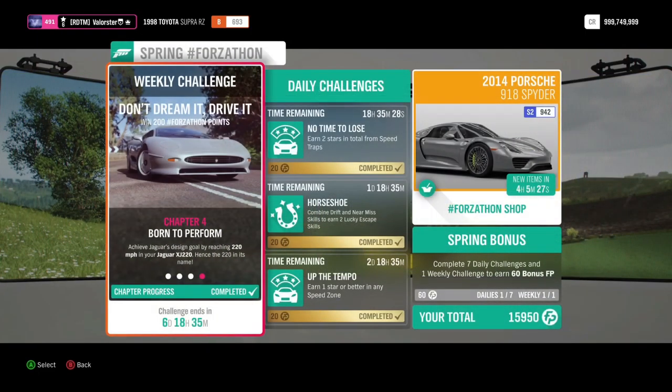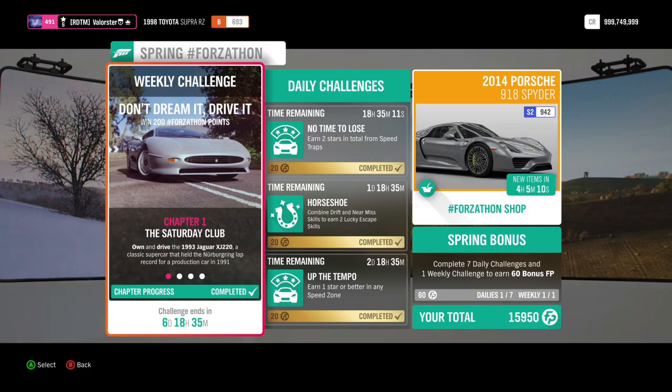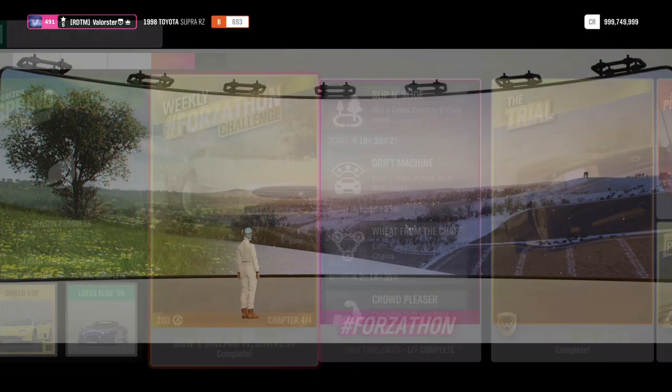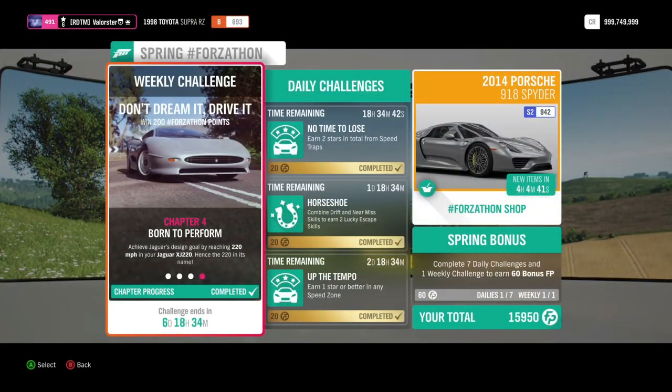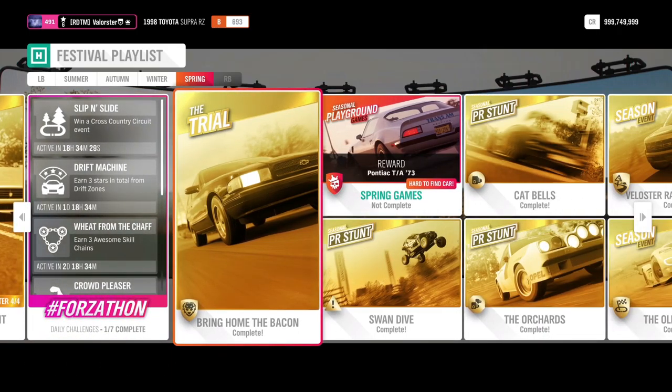Let's go over the Forzaton and the championships. In the Forzaton shop you have the Porsche 918 Spyder and the Christmas stuff. For the Forzaton, you need to own and drive the Jaguar XJ 220 - I have a tune for that, an old tune but you can still use it. We need to do three dirt trail events at the Mud Kickers blueprint, drive 20 miles with the car, and reach 220 miles per hour. Very easy Forzaton.